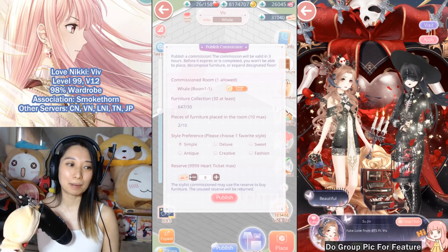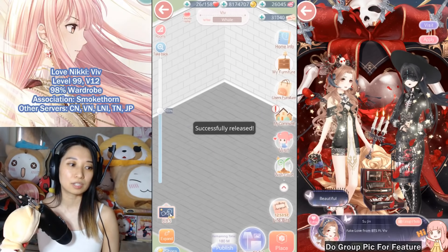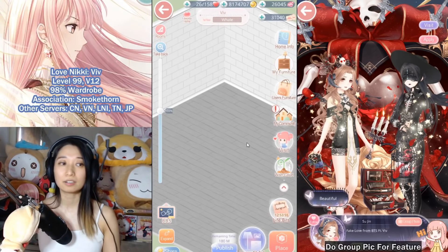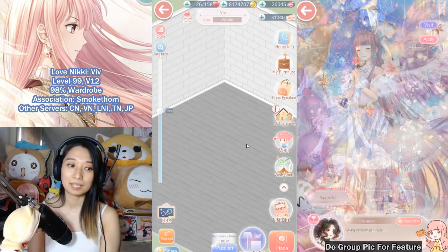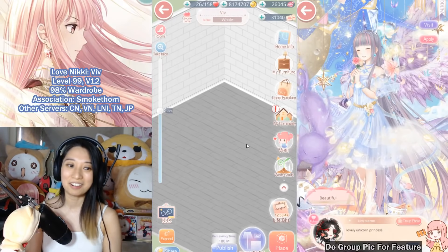What you do is publish — you don't need to put any heart tickets. Just publish and someone else will pick up your housing commission and decorate your house. When they're done, you give them praise and help them get free diamonds too. Keep this rotation going.